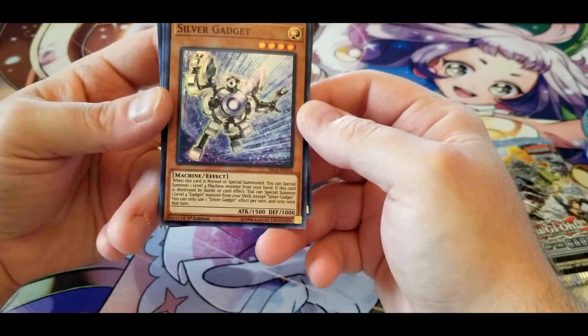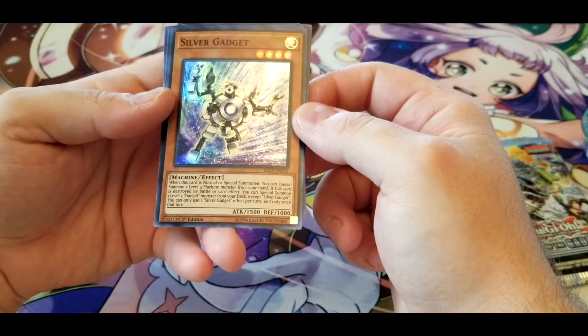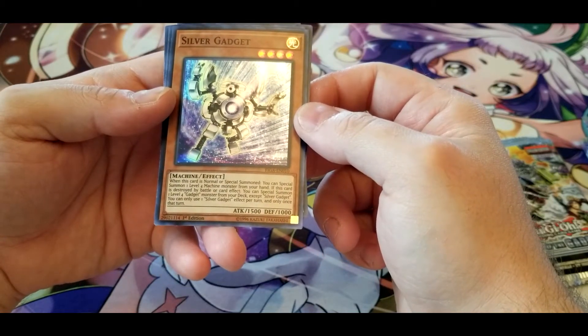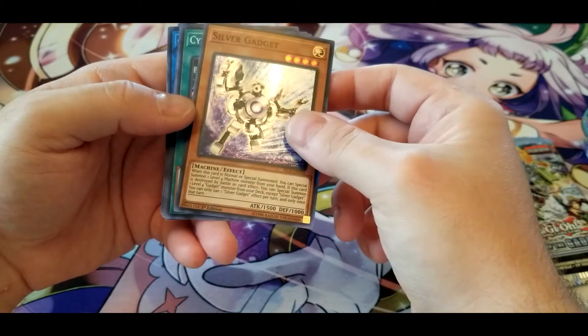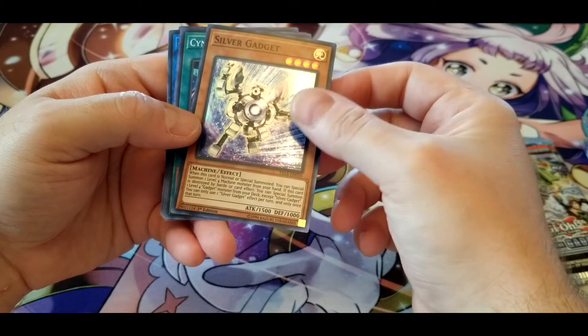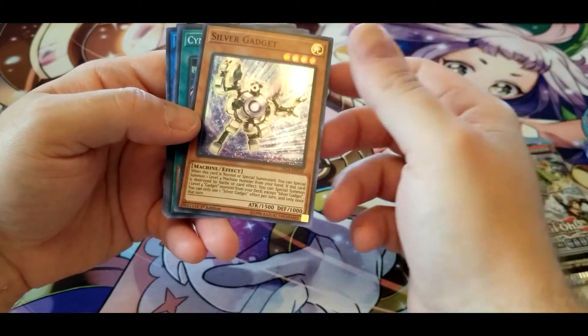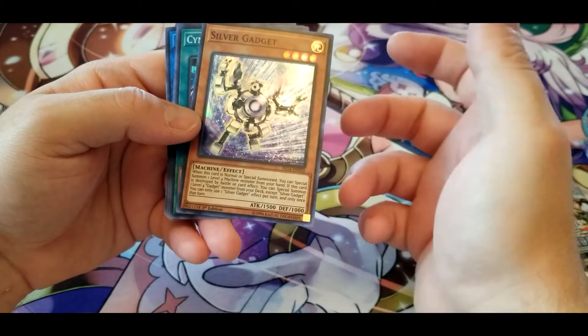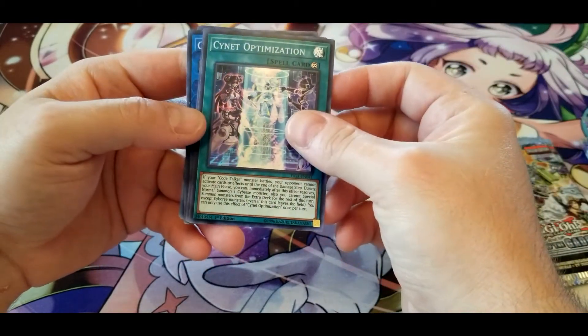Silver Gadget: when normal or special summoned, you can special summon one level four machine monster from your hand. If this card is destroyed by battle or card effect, you can special summon one level four Gadget from your deck except Silver Gadget — once per turn. Same thing as Gold Gadget but Silver. Another Signet Optimization.